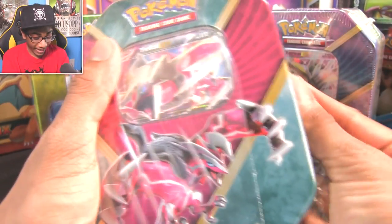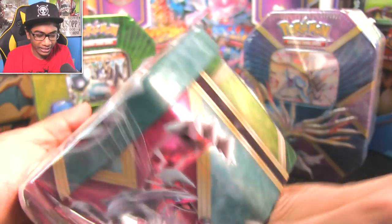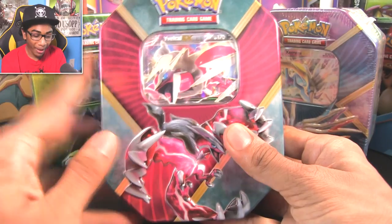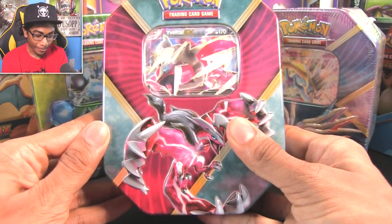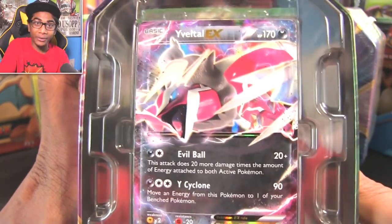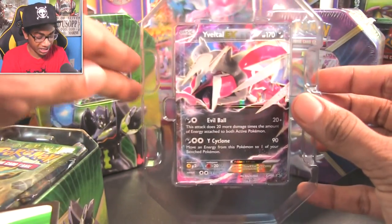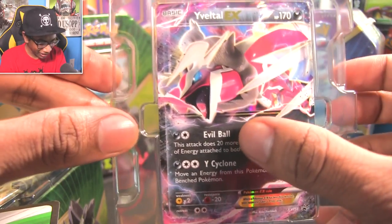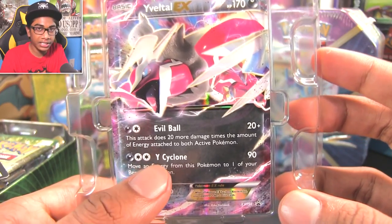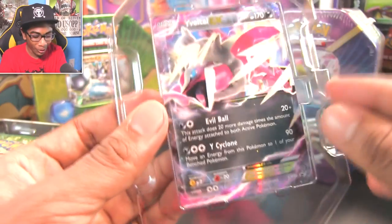This is what you get in a tin: four packs throughout the X and Y series — not necessarily Break packs or Furious Fists or anything specific. It's four random packs, and then you get the Yveltal EX in the center. Freaking beautiful! It's got that white and red body — that is the best. Yveltal had to have been the best of the Shiny XYZ trio because this thing looks so dope. It's got Evil Ball and Y Cyclone.